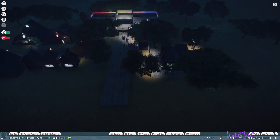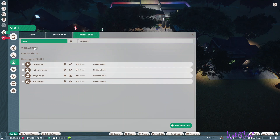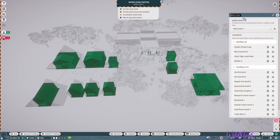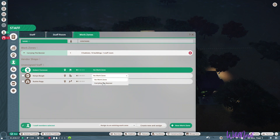We want to do a new work zone and incorporate all of this. We'll call this Carrying the Banner because that is the first main song in Newsies. We named our zoo Santa Fe, which is actually the first real song in Newsies. We want all of you guys to work in this zone.